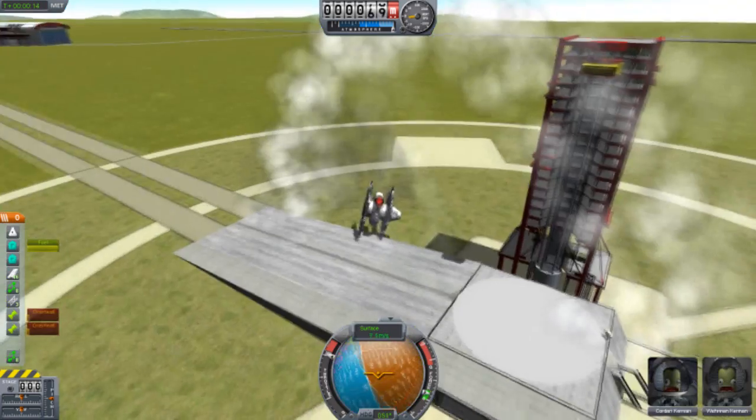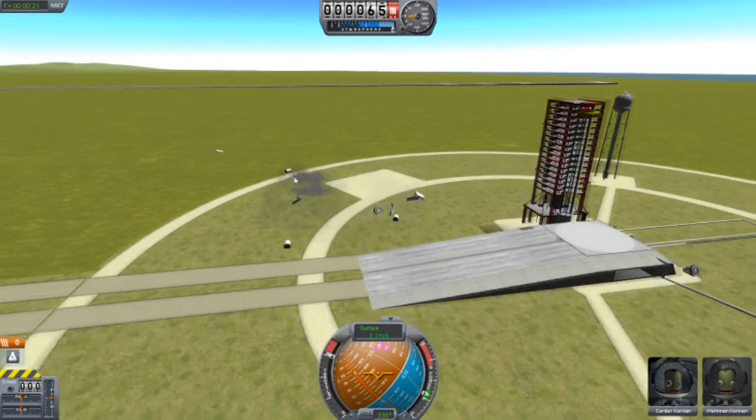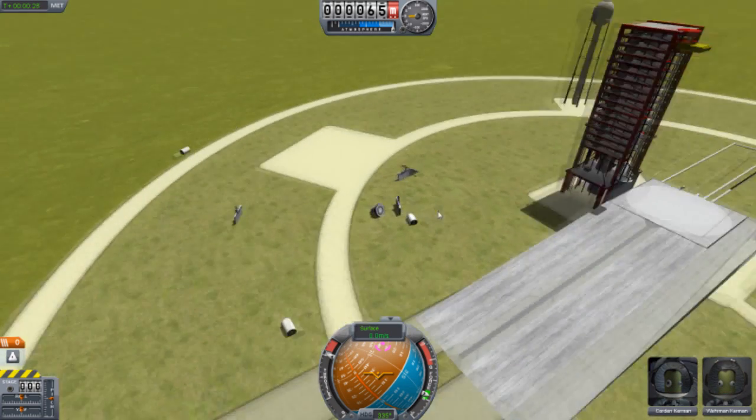Turbojet engine. Okay, it always smashes apart and I have no struts on it. Why is it ground glitching out? Whatever, anyway.